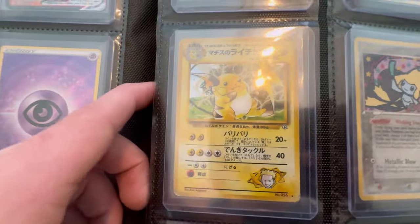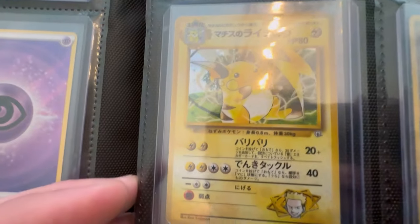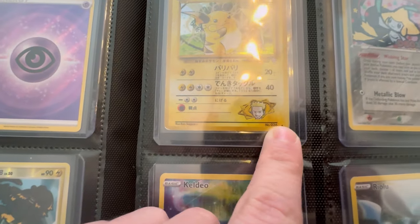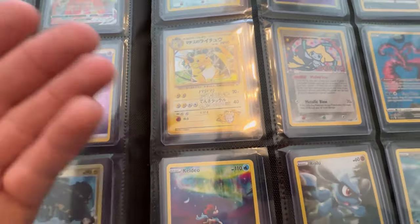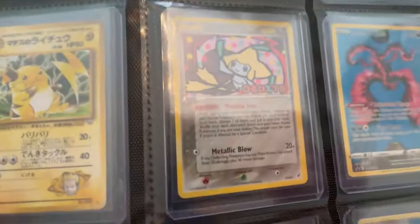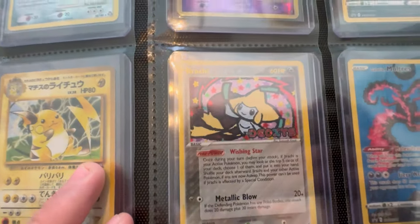Then right here we have a Mismagius Reverse Rare — this is from a Holon all-silver set. And then this is the Umbreon Promo from the Evolving Skies three-pack blister. And here we have an old school Lieutenant Surge Japanese Raichu — managed to get this card somehow. It's in pretty good condition; as you can see on the edges, just a little bit of wear. I mean, it's an old card — it wasn't mine, if it was mine I would have kept it in better condition. So here we have a Jirachi — this is a Reverse Rare from EX Deoxys, really sick.